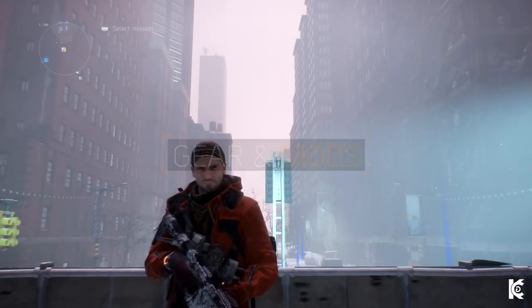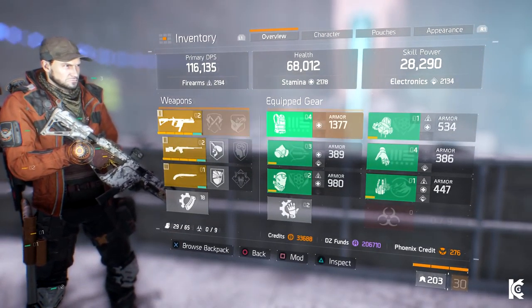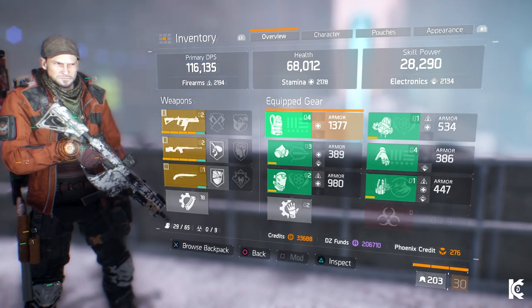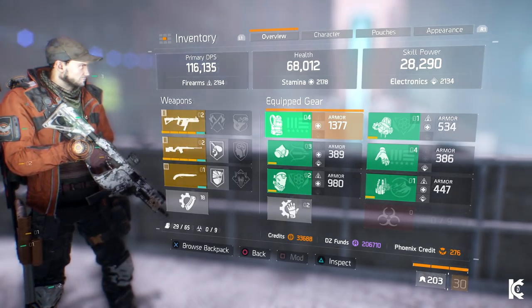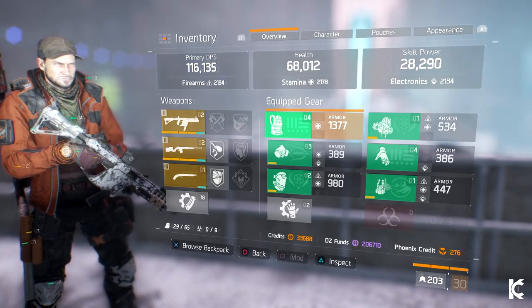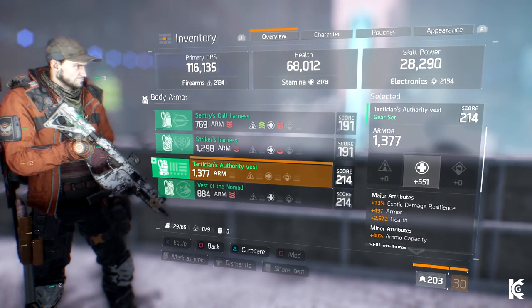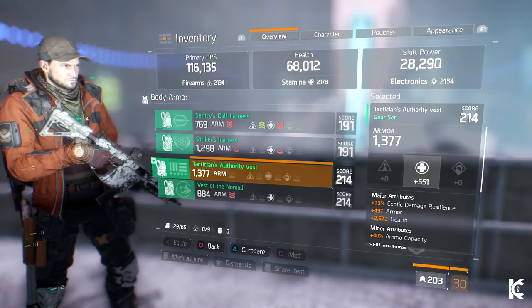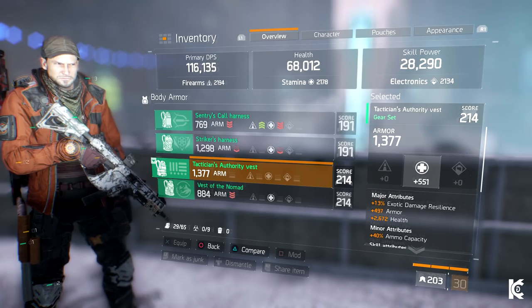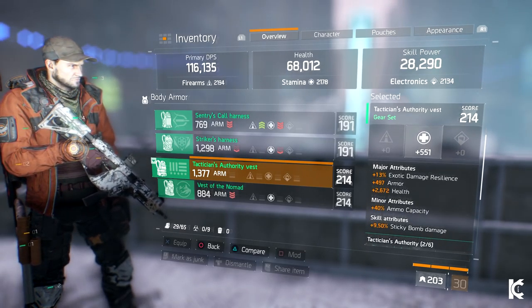Now we're just going to take a quick look at my gear and gear mods. Keep in mind that stats vary on each drop or craft, so it's unlikely that you'll be able to replicate this build exactly. Also keep in mind that gear is always being replaced and changed, so I'm just going to show you what I use — but more importantly, I'll explain why. The chest piece is the Tactician's Authority Vest. I like it mainly as it has good armour and stamina, and the skill attribute is re-rolled to sticky bomb damage.